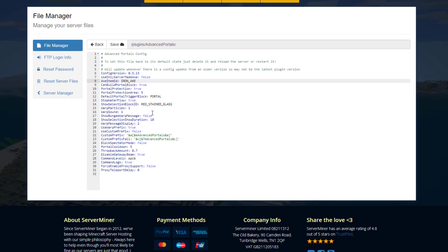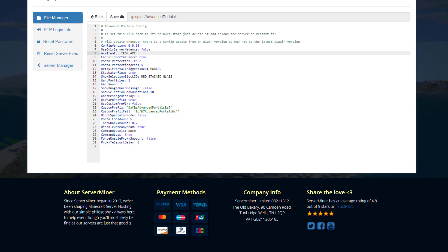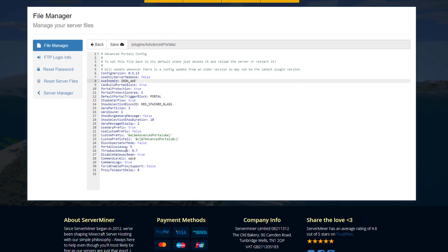Scrolling down we've got portal protection with a protection area of 5. The default portal trigger block is a portal block, so if you don't set anything it will be that. There's also an option to stop water flow from going outside of the portal — probably yes. Then we've got warp particles, warp sound, and a couple of other things like the custom prefix. You can also set the cooldown if you wanted to. But that's pretty much everything you'd want to change in the portals config.